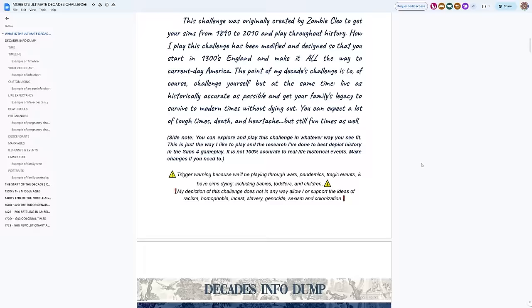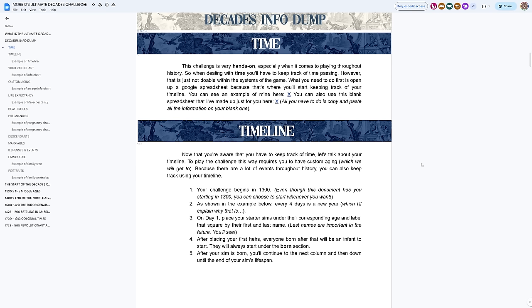Basically, every four sim days is a year. Morbid Gamers has created a whole spreadsheet that we'll use to track lifespans and things like that. I have aging off so we'll have to manually track all of that. We'll go over the rules as we go through gameplay. I'm super ready to get started — let's dive in.